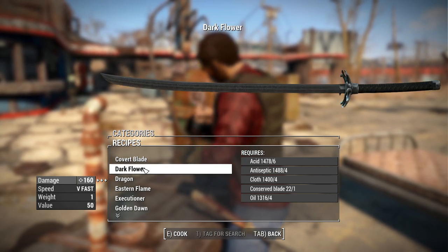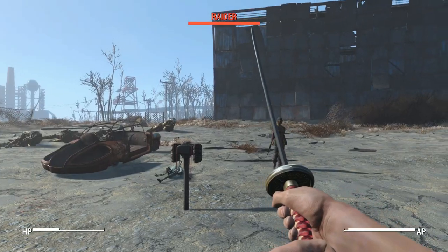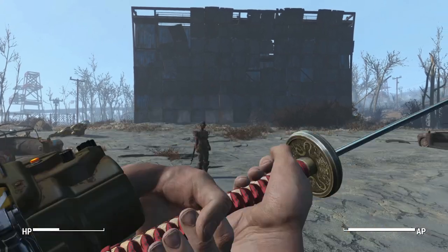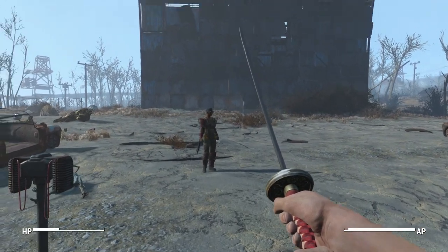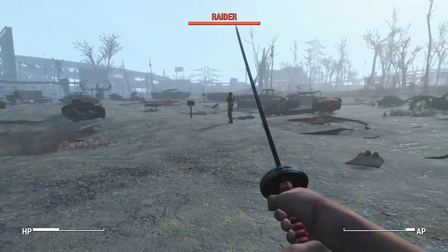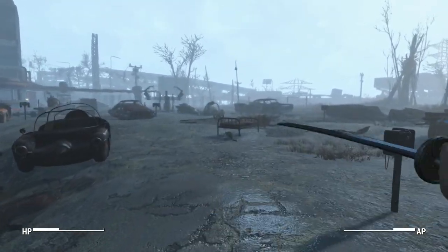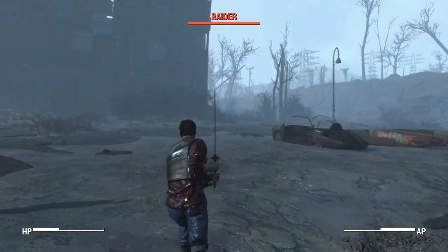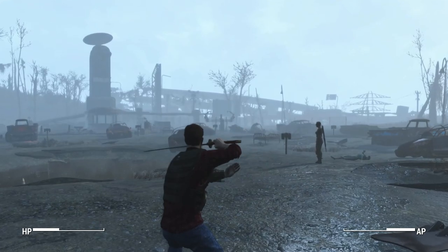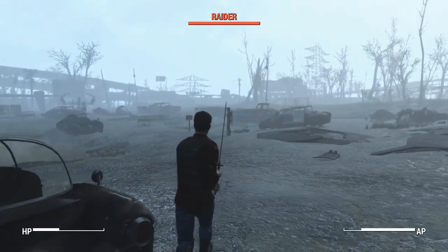Now we get into the real meat and potatoes of this mod — the animations. As you can see, we are holding this weapon in a very unique style to Fallout 4, pretty similar to something from Cyberpunk. It also has fully unique custom animations for attacking, heavy melee attack, blocking, and even sprinting — which is a really cool one — and there's also a sprint charge attack. There are also third-person animations: heavy attack, a nice lunge, and blocking. It's a shame that Fallout 4 blocking is just a parry rather than being able to hold the block, but it is what it is. Then the sprinting charge attack.